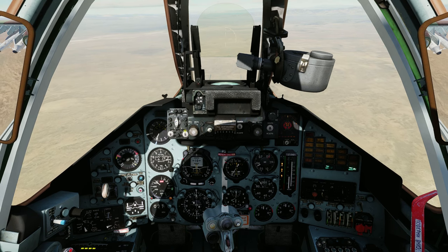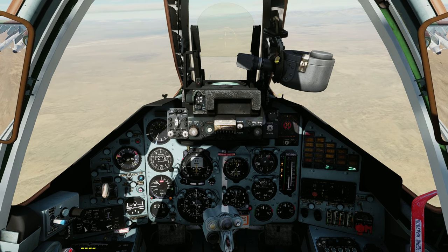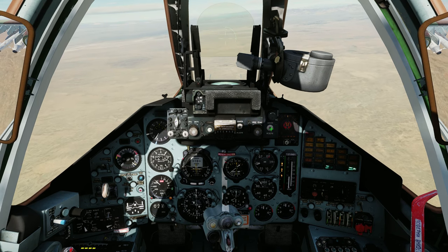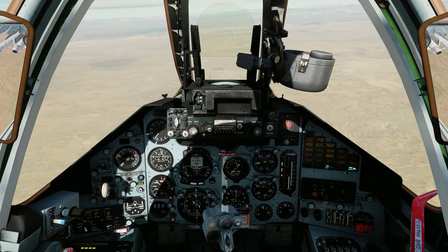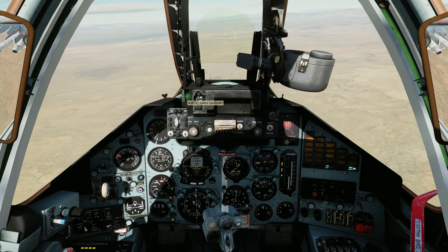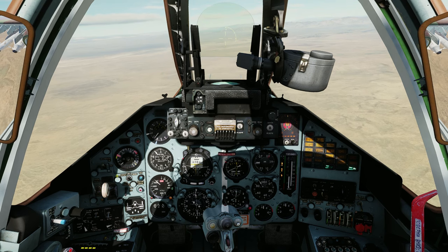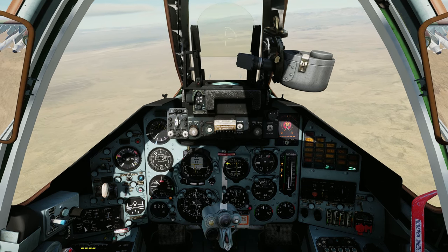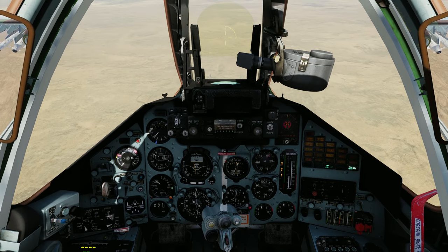Instead of remembering Ctrl+Shift+S, D, L, or whatever key binding it is, it's so much easier to just click in the cockpit. I advise you to always use some key binds on your hotas — things like radar lock and countermeasures are easier on a hotkey — but everything else, just leave it in the cockpit and you'll be able to use it directly.